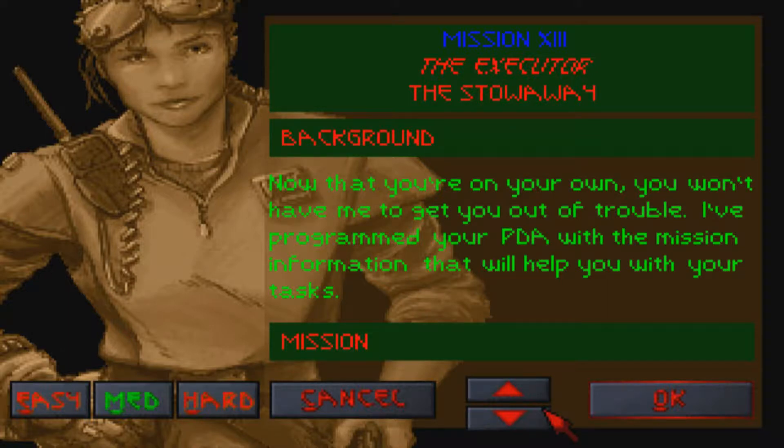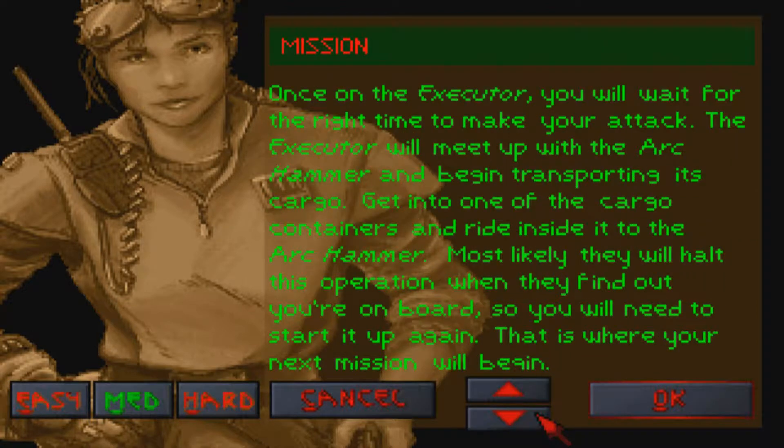Now that you're on your own, you won't have me to get you out of trouble. I've programmed your PDA with the mission information that will help you with your tasks. Once on the Executor, you will wait for the right time to make your attack. The Executor will meet up with the Arc Hammer and begin transporting its cargo. Get into one of the cargo containers and ride inside it to the Arc Hammer. Most likely they will halt this operation when they find out you're on board, so you will need to start it up again. That is where your next mission will begin.